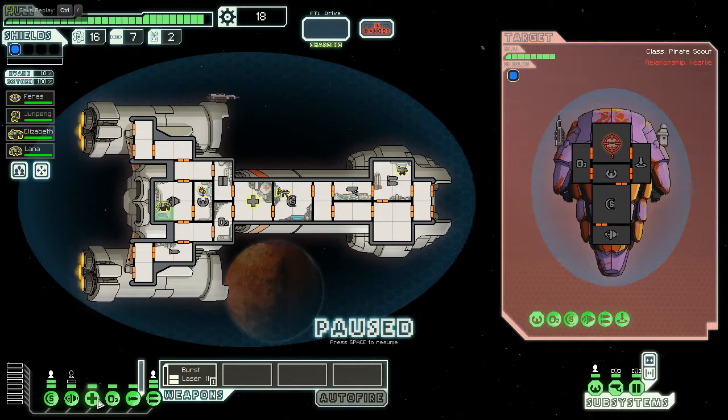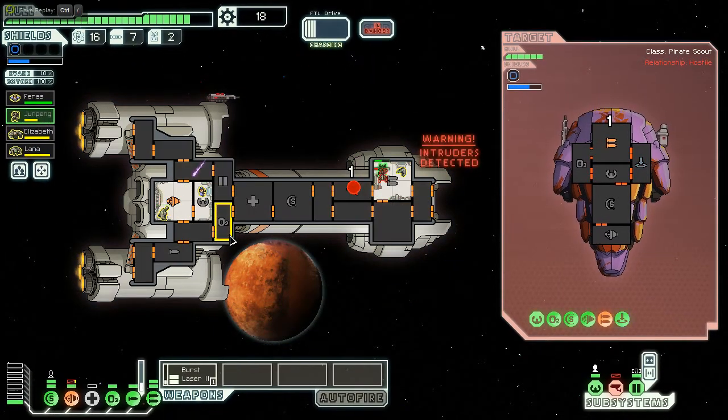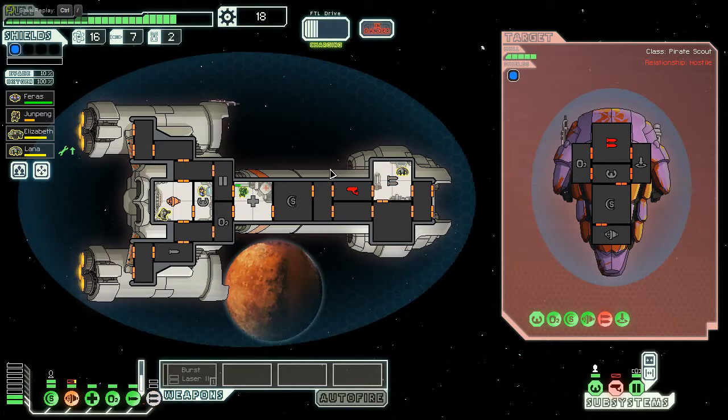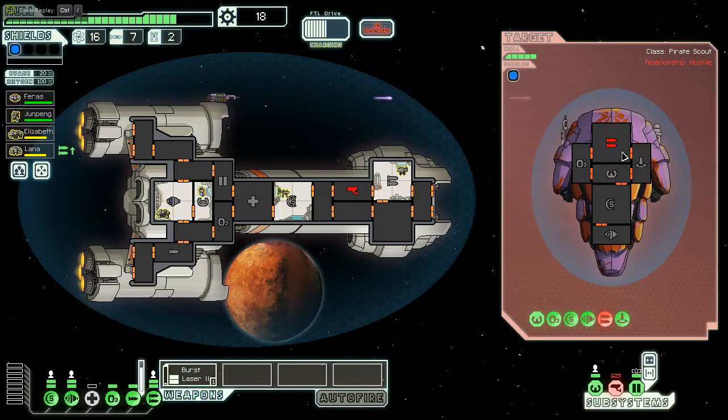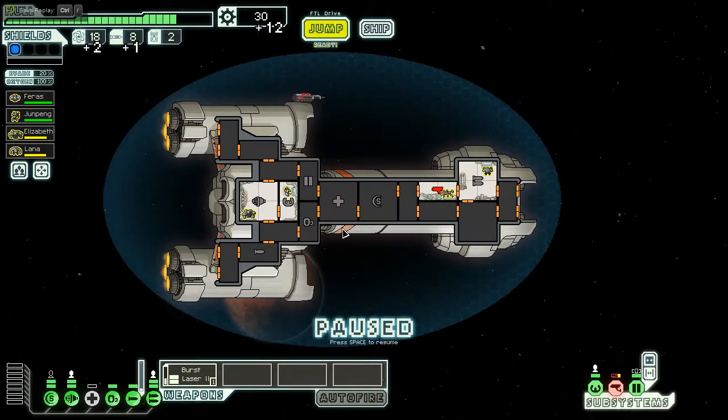This is a slightly more dangerous ship than I anticipated. Moving the Mantis over makes it a fairer fight, as long as I don't get missiled in the weapons — and I didn't. Their weapons are offline, which is fantastic. I'm not going to accept their surrender — I'm going for maximum scrap. The Artillery Beam finishes them off anyway. That gives us some time to lick our wounds.